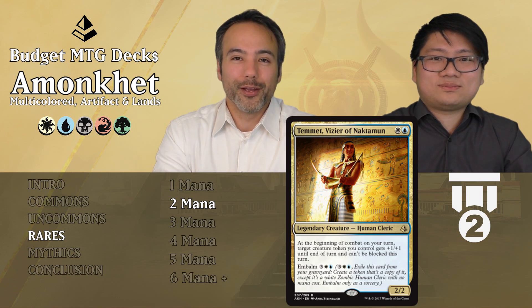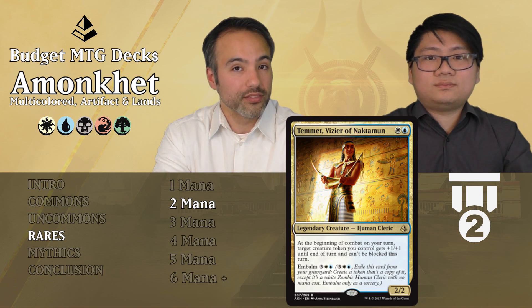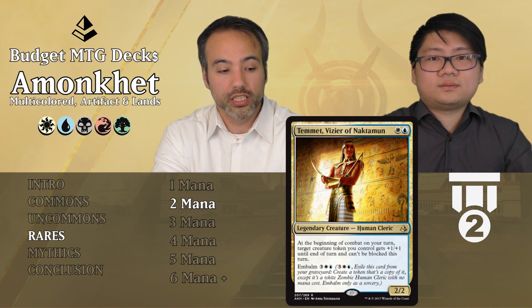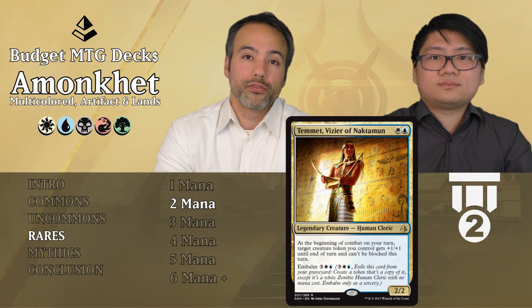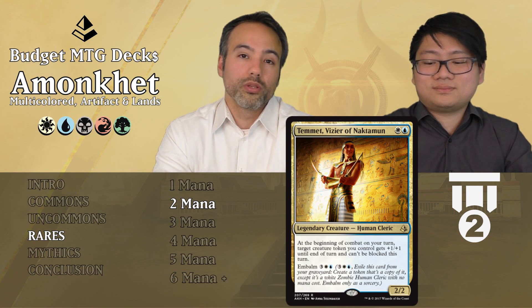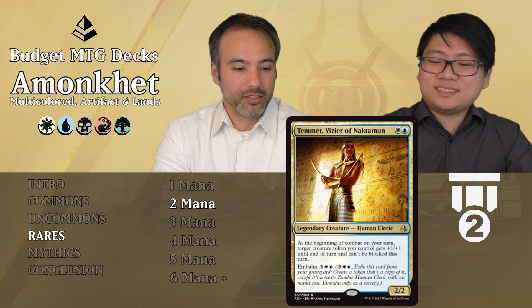Temmet, Vizier of Naktamun: for one white and one blue we get a 2/2 human cleric. At the beginning of combat on your turn, give a creature token you control +1/+1 and make it unblockable this turn. There are quite a few ways to get 1/1 vigilance tokens, plus embalm creatures, so it's not unrealistic to make one of our 1/1s into a 2/2 unblockable every turn. It also has Embalm itself for five mana, and can target itself to become a 3/3 unblockable. Tier 2.